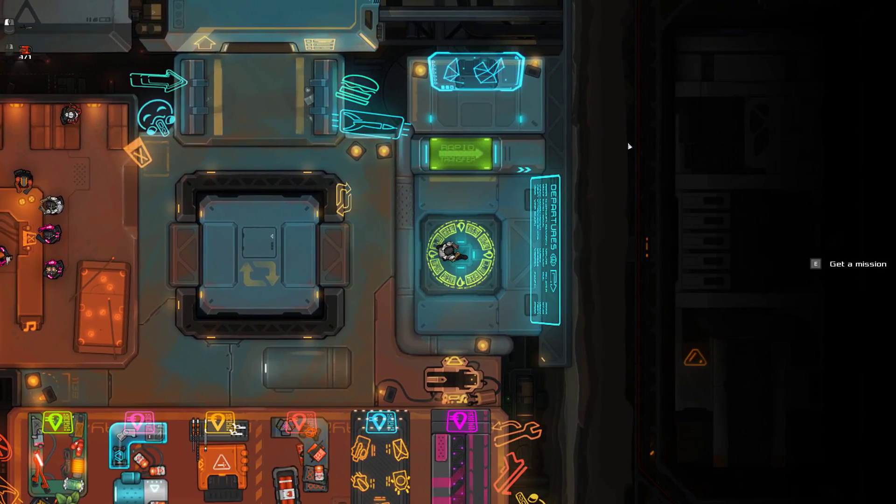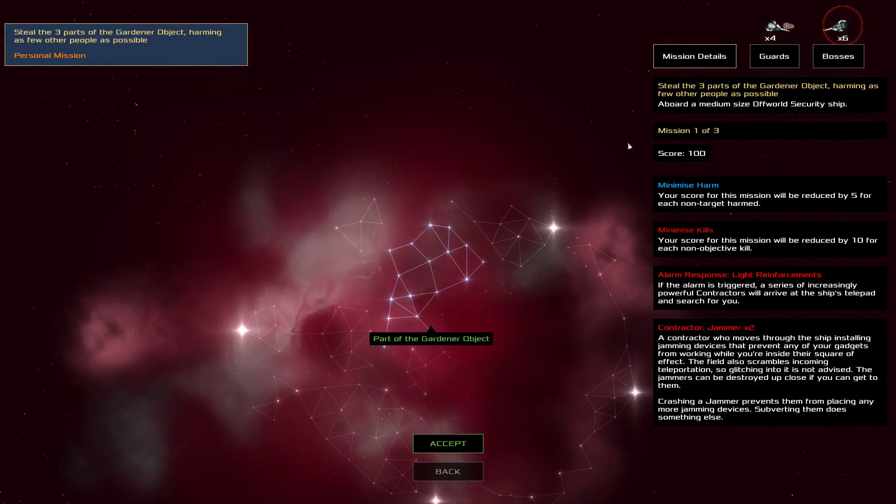The first two missions are not usually too difficult, but this one's quite difficult — it's got two jammers. Jammers are a new enemy that places fields preventing all your gadgets from working within that field. We recently tweaked them; if you played the beta, they used to make a perfectly covering field over the entire ship so you couldn't use gadgets at all. Now they tend to leave gaps between fields, so there are little places where you can still use gadgets.